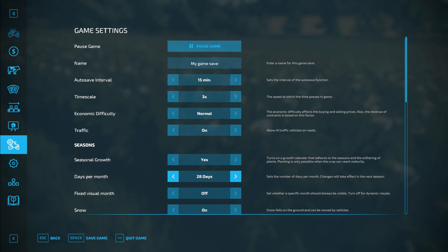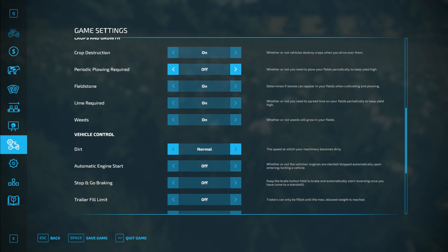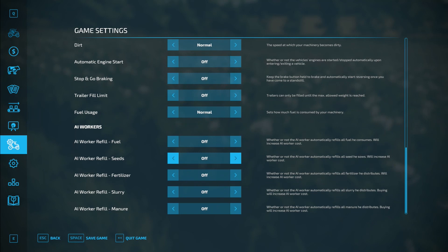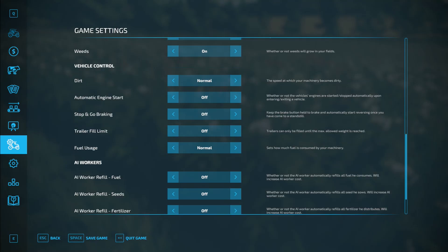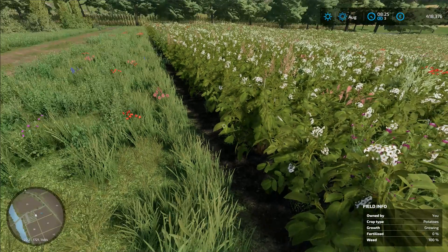Change that to two days. Fixed visual, no. Crop destruction, no. Fieldstone — I'm going to switch fieldstone off to begin with, I'm going to ease into that. I'm happy with that. So we're going to go normal — I'm not going to make it too nasty on myself, economy wise.